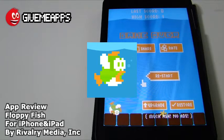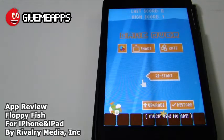Today we're checking out Floppy Fish for the iPhone and iPad by Rivalry Media. This is a Flappy Bird transplant. You tap on the screen and try to get the fish to move through the pipes. If you touch a pipe in any way, shape, or form, you start over. Game over, folks.